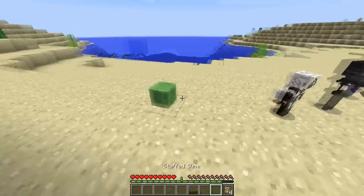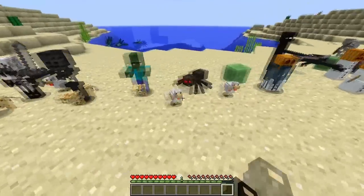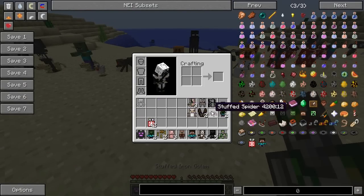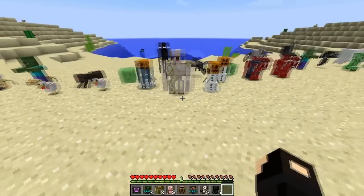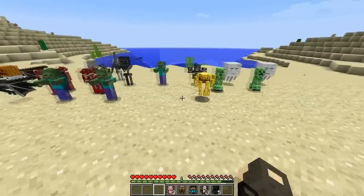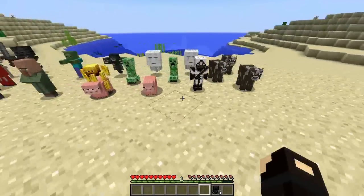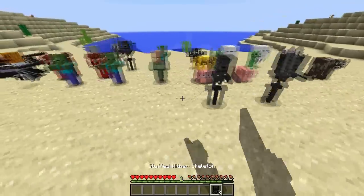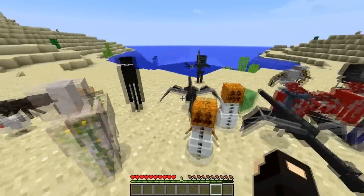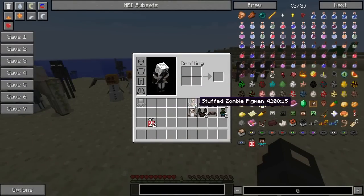Let's just spam them all down and then we'll have a look to see what we've got. We've got some cats, ocelots and stuff. Let's put them all down - villager, cows, an Iron Golem. This looks amazing! Nice little collection going on here. I've got myself again, a bunch of cows, Wither Skeletons.